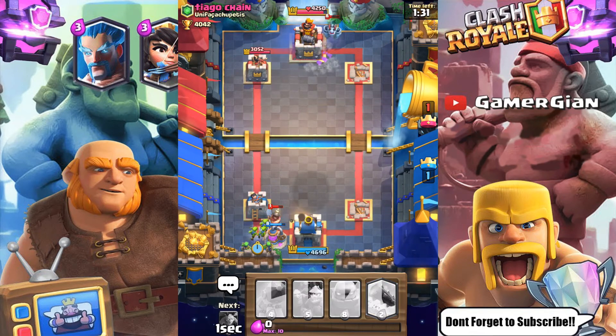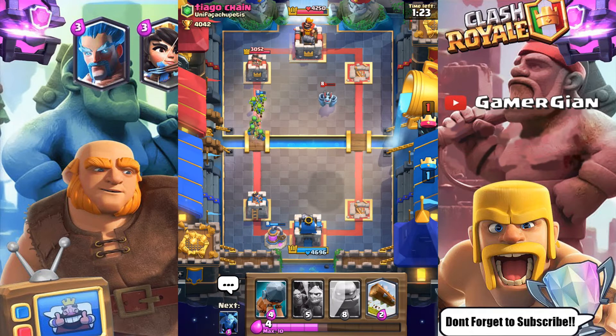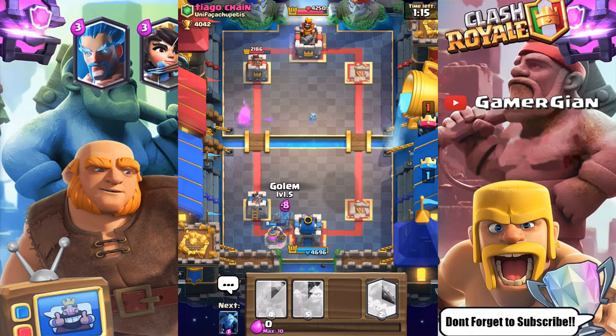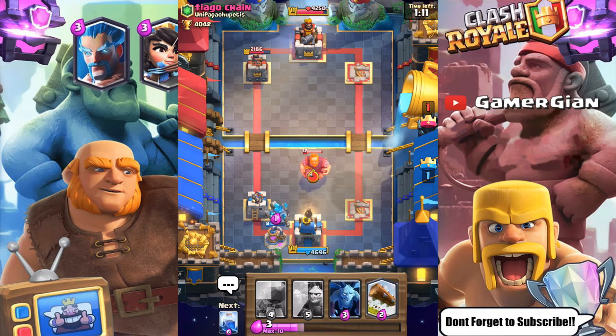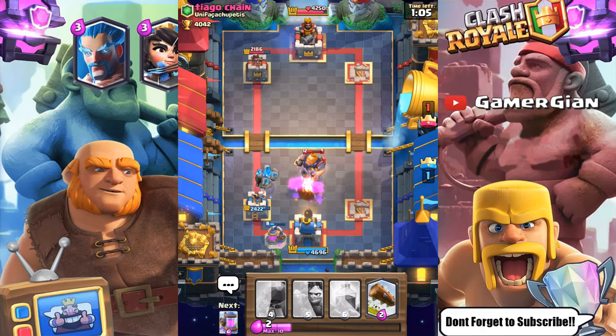He put a miner on the collector trying to bring it down — a lot of people do that now. But if you stop it with the goblin gang, it's really not a good move, and it burned his miner which was his number one offensive tool. So he's in trouble now. He went Royal Giant again — I don't like that move for him at all. He'll only get limited hits even with the wizard support.